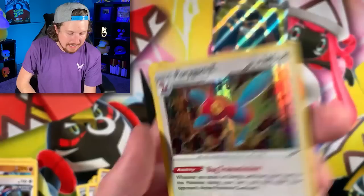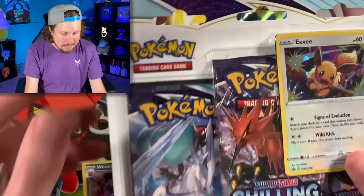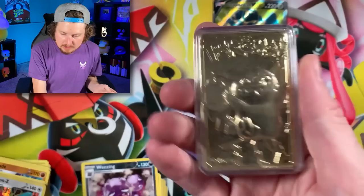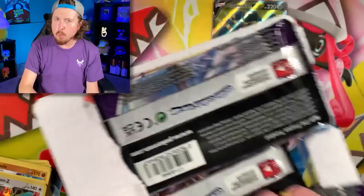Wheezing and a Porygon-Z holo rare — code card right there. Rough, very rough when it comes to the gold Pokemon card situation. I thought maybe our gold Pikachu would have given us some luck today. Gold Pikachu, you're kind of letting me down a little bit here. I thought you were going to bring the fire — not Charizard fire, but the gold Pokemon card fire. We still got packs left, no worries.